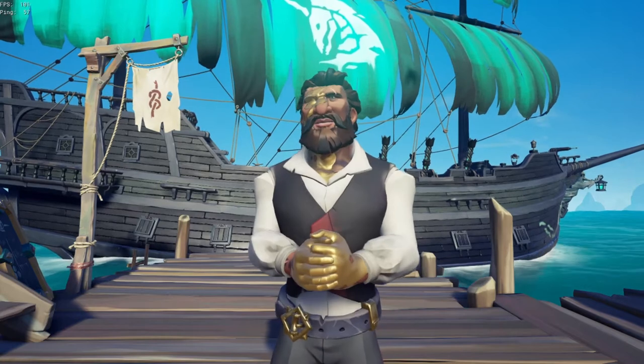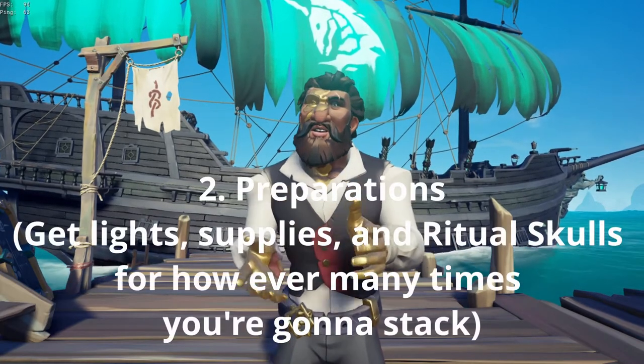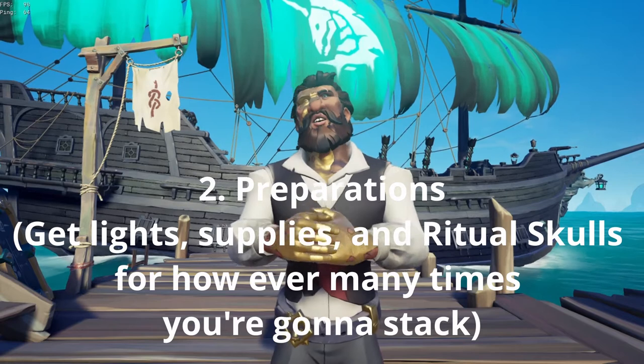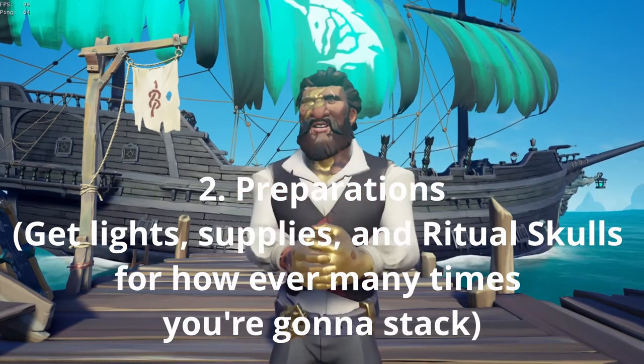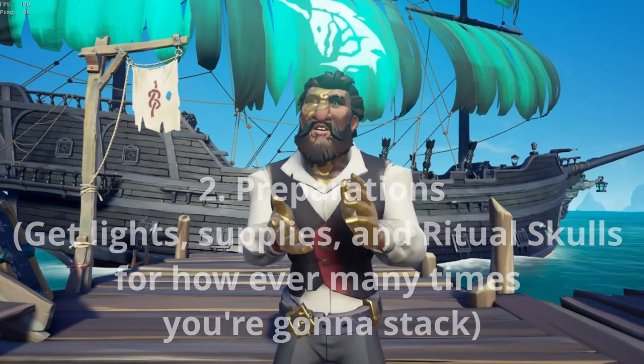The second thing is get preparations — whether it be getting lights from all the different sources, which is snakes, sharks, skeletons, lightning, fire, and player. That's all of them. Those six lights you need to get.